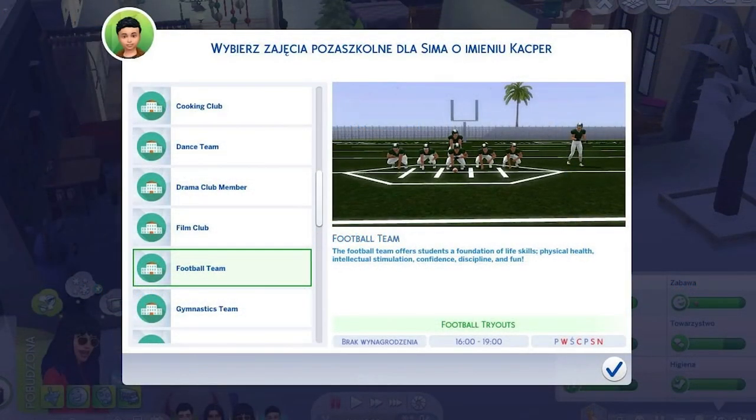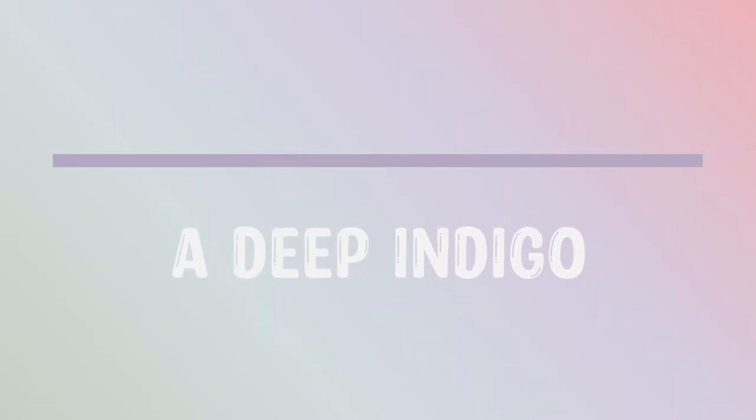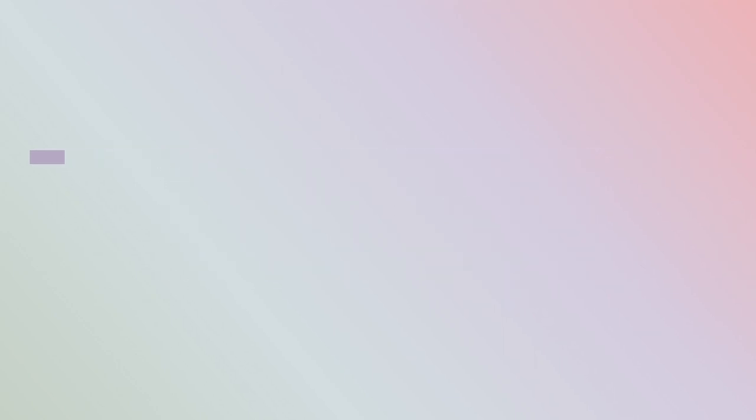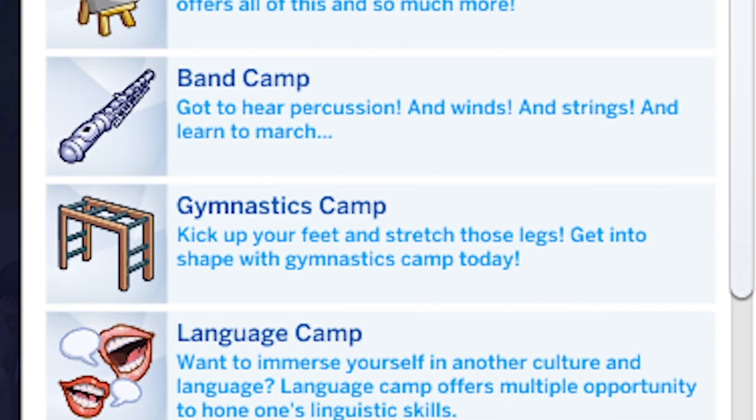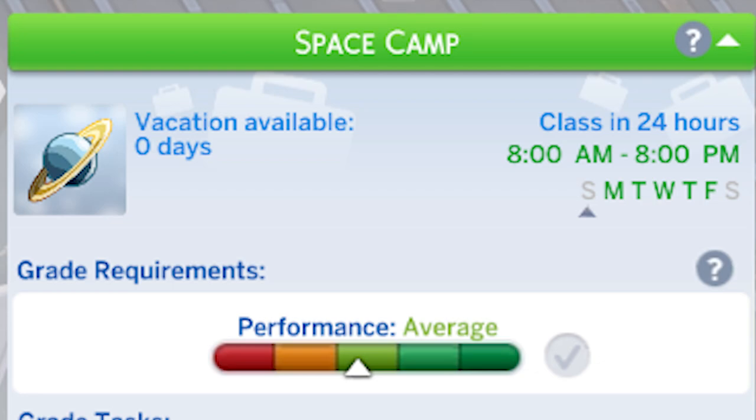The second mod from Kawaii Stacy is the After School Activity mod. Kids can join scouts or drama club, but that's always felt limiting. This mod adds a long list of after school activities that let kids build relevant skills, making more sense for storytelling and letting you work on topics before they go to university. The last creator is A Deep Indigo, whose Summer Camp mod lets teens and kids attend art camp, band camp, or sports camp for five days, building skills and character traits.